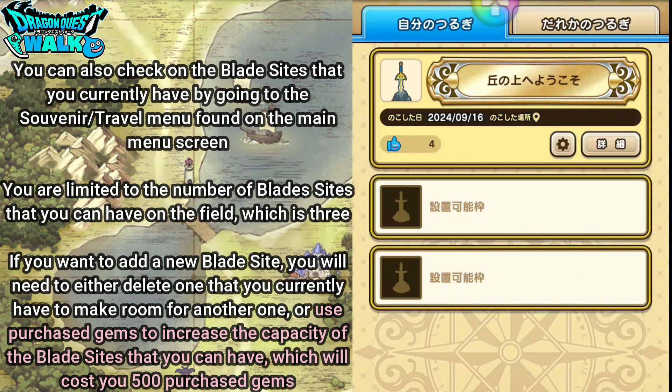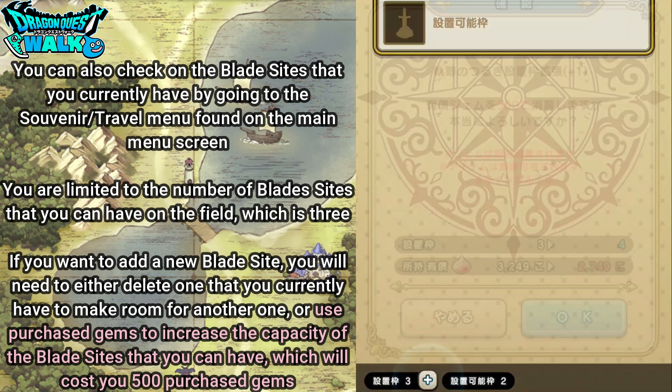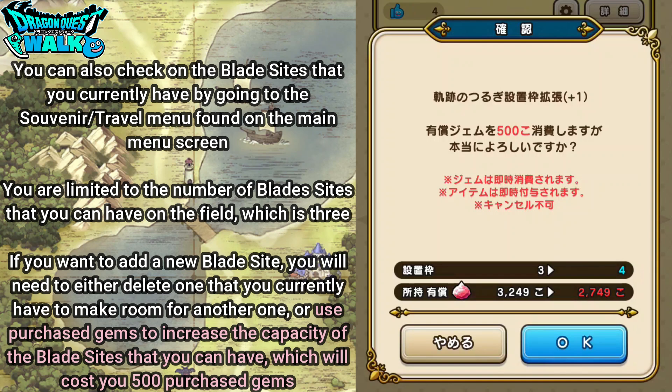In terms of blade sights you're only going to be limited to three. If you want to add a new blade sight you will need to either delete one that you currently have to make room, or use purchase gems to increase the capacity. You can increase the capacity from three to four, which is going to cost you 500 purchase gems — gems that you have bought with real money.